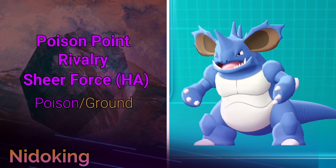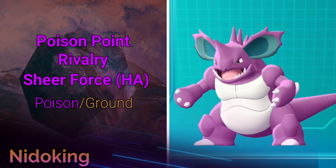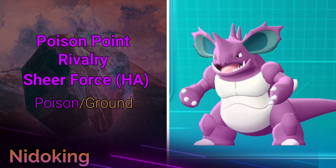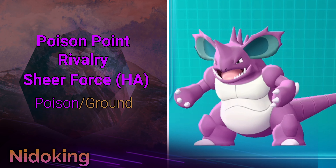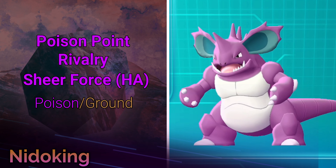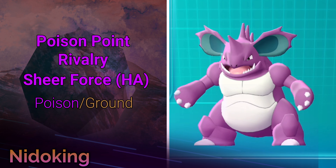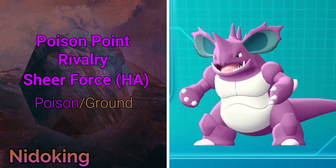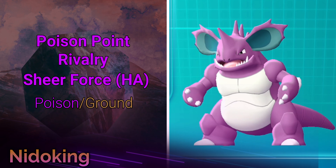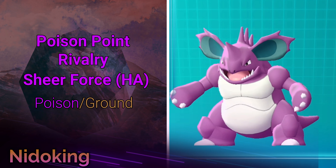When we look at his abilities, he has three: Poison Point, Rivalry, and his hidden ability Sheer Force. Poison Point has a support benefit — when you take damage from a contact move, there's a 30% chance the attacking Pokémon gets poisoned. It has to be a contact move like Body Slam, not something like Thunderbolt. Rivalry increases Nidoking's damage output by 25% if the Pokémon he's attacking is of the opposite gender.